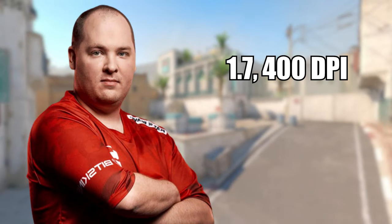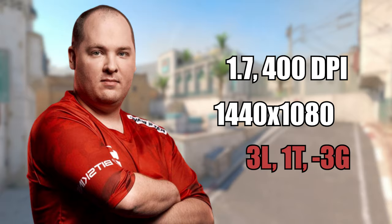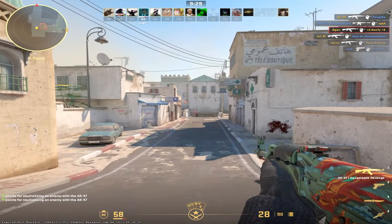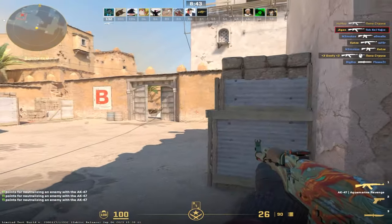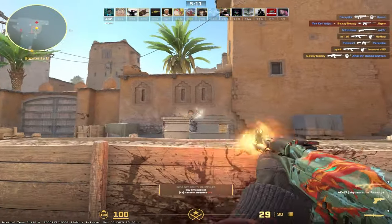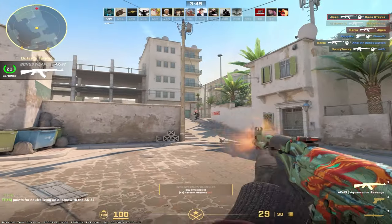Next up on the list we have Flusher and he plays on 1.7 sensitivity on 400 DPI. He uses 1440x1080, which is 4x3 stretched, and his crosshair is 3 length, 1 thickness, minus 3 gap and red colour. I gotta say I love playing on his settings. The 1440x1080 is actually such a nice resolution — the quality is obviously nicer compared to the usual 1280x960, but it still has the stretched feeling. If you haven't tried the resolution already, make sure to give it a go, as to me it was a game changer.